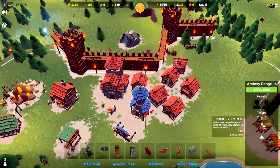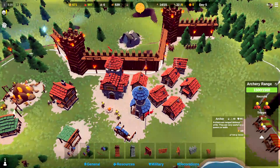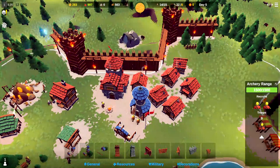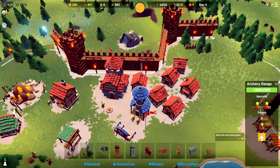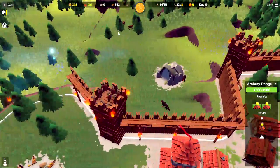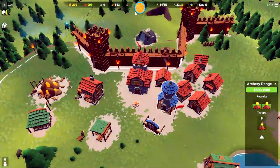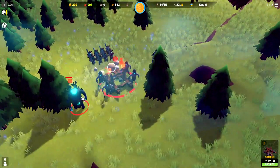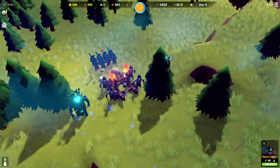I'm going to go ahead and start queuing up another nine archers. It looks like we can only train two at a time — if we had stone, we could be training three at a time. But that will be until the next night. And here comes our night five attack. I see a troll, a catapult, two trolls, a catapult, and some moon knights.